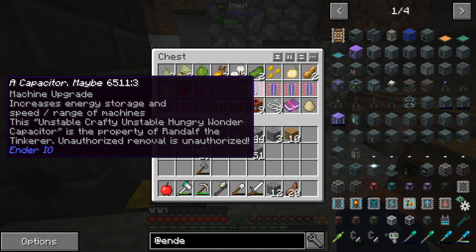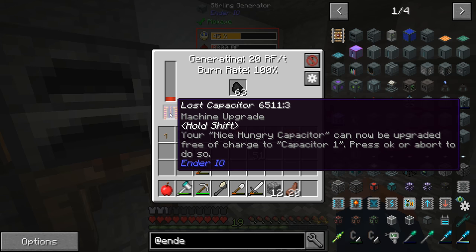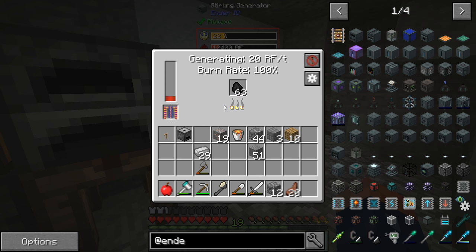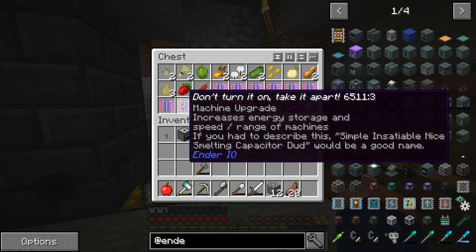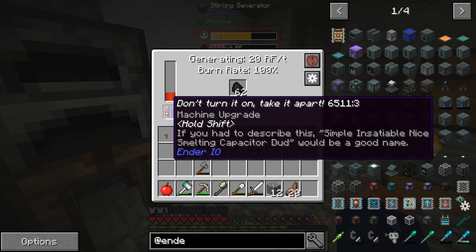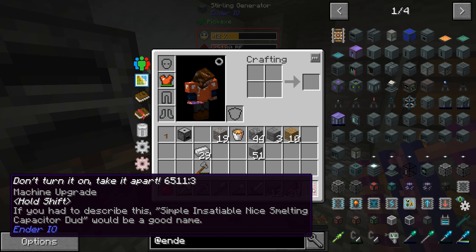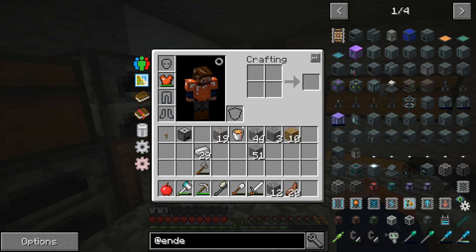We do have these capacitors — they say speed and range of machines. Everyone was saying they work in machines, so maybe it's certain machines. It does go in the slot but isn't really saying what it's doing. It says it increases energy storage. I'm not really noticing anything. People say don't turn it on, take it apart. I'm really confused about what these do — everyone's saying they go in Ender IO machines, maybe in what we're about to make.